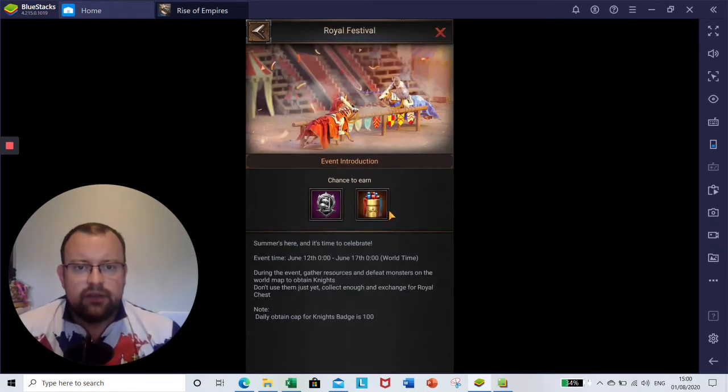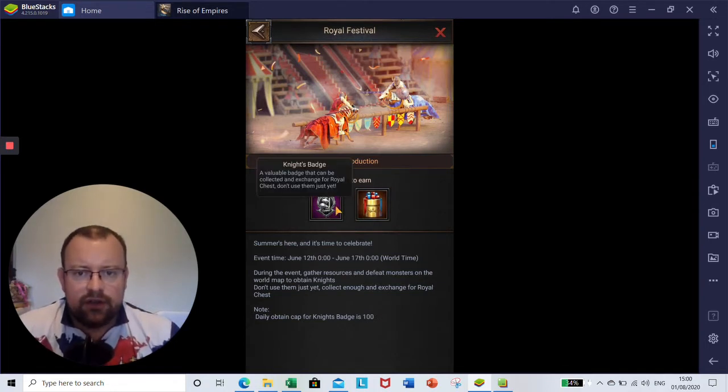So let's have a click and have a look. Event introduction: chance to earn Knight's Badge, a valuable badge that can be collected and exchanged for Royal Chest. Don't use them just yet. And then Royal Chest is an Egg Chest. So summer's here and it's time to celebrate. Event time: June the 12th reset to June the 17th reset. So they've got that wrong for a start, because it's currently the first of August.